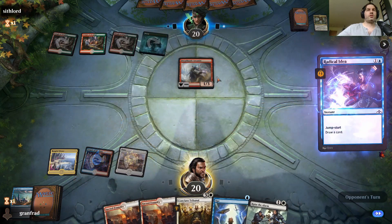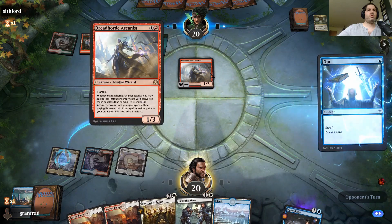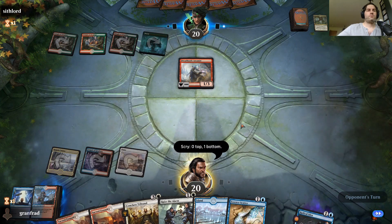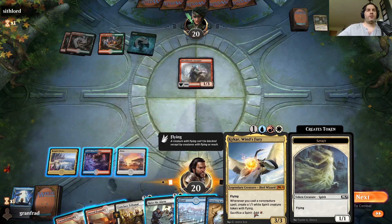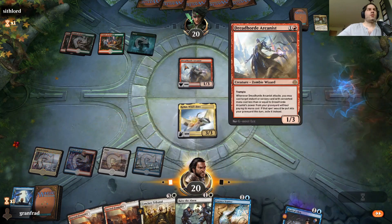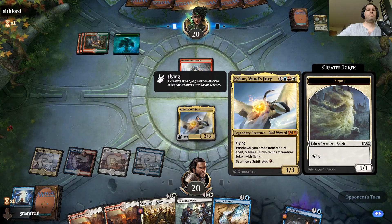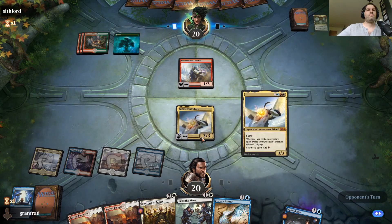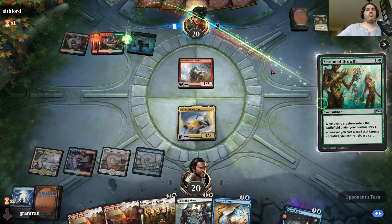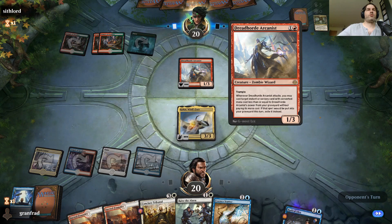Let's play Radical Idea here and get some card drawing going. I'll Opt as well — we're going to dig and see what we need. I don't think I need more lands so let's bottom that. Essence Scatter — excellent. Kacker will be fantastic here, so let's play the land drop and play Kacker. I'm guessing he's going to find a way to burn it out, and if he does, that's sad.